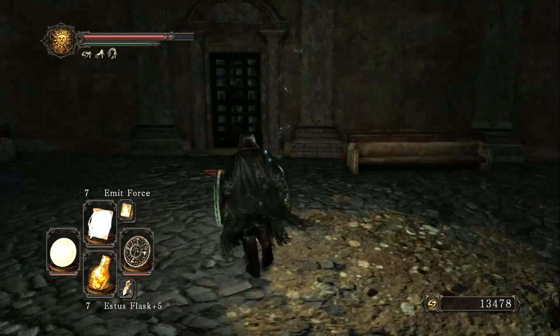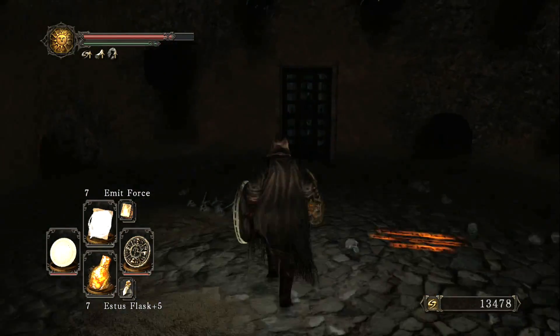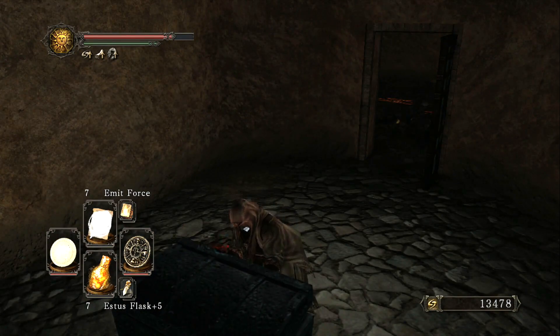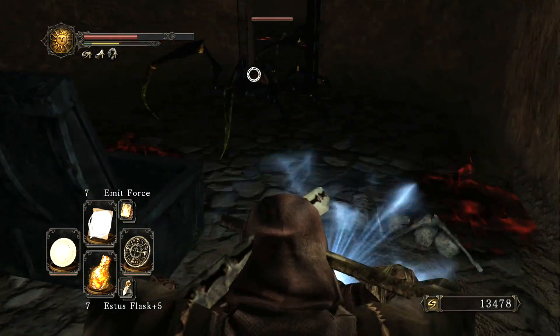Once you have defeated the boss in this level and beaten Lord Seldora in the next room, you will receive a key for the locked door in the location with all the spiders dropping down from the ceiling. Inside is a chest with the Black Knight Ultra Greatsword, a Fire Seed, and the Great Fireball spell.